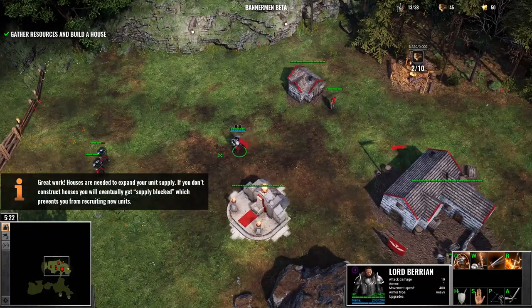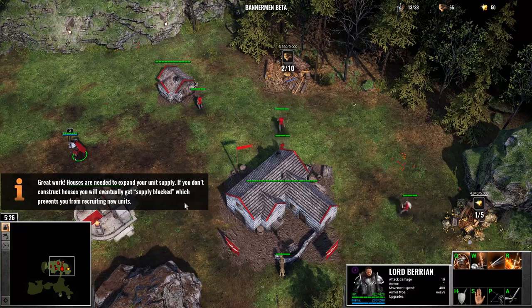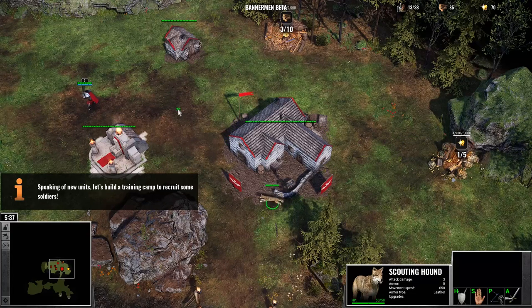Houses are needed to expand your unit supply. If you don't construct houses, you will eventually get supply blocked, which prevents you from recruiting new units. Speaking of new units, let's build a training camp to recruit some soldiers.